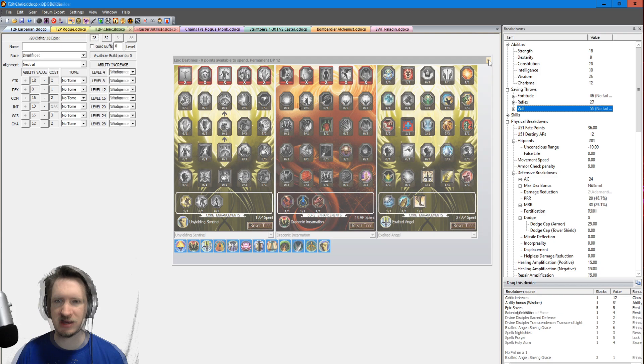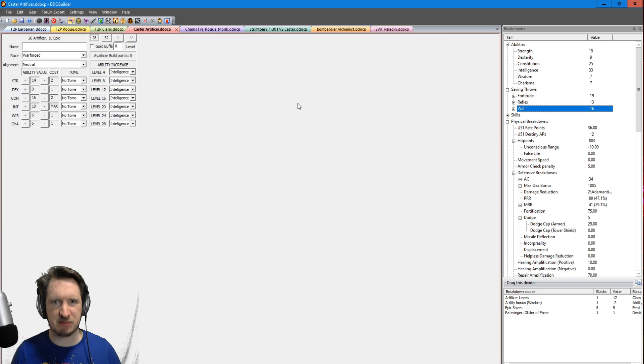Now we're done with free-to-play and moving into pay-to-play options, starting with Artificer. Artificer is extremely versatile, getting all the trap capabilities of Rogue, but it can more easily focus on Intelligence for a higher trapping skill, meaning fewer item requirements than a Rogue might have. You might be able to do quests that are a little bit above your level on a tight budget. This Artificer is going to be Warforged — healing yourself instantaneously is way better than waiting on a potion — and it's a Caster Artificer, because Caster Arti just clears rooms with one button press. Very strong contender for the 5k rewards.